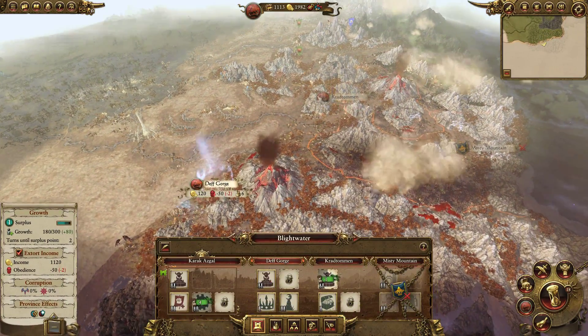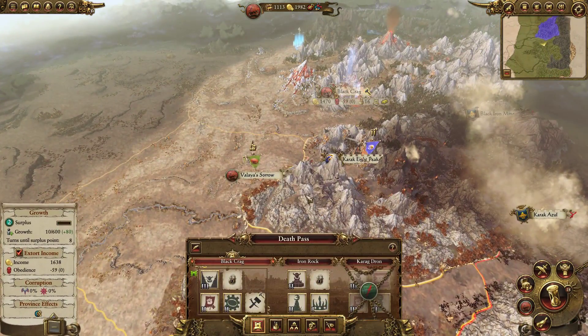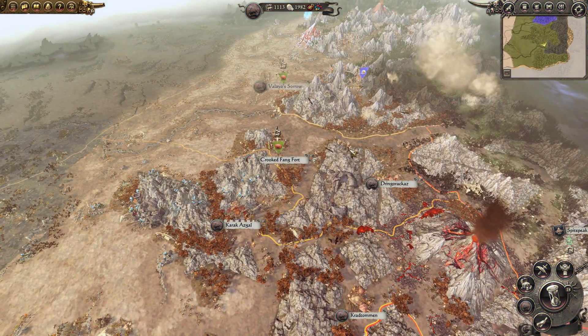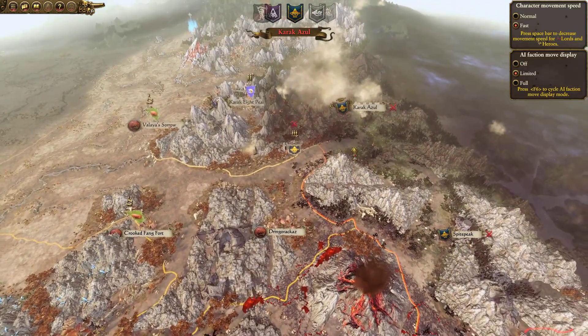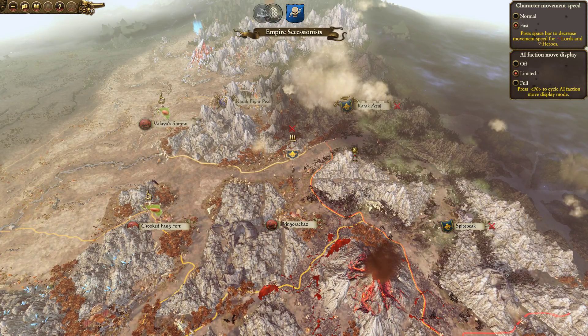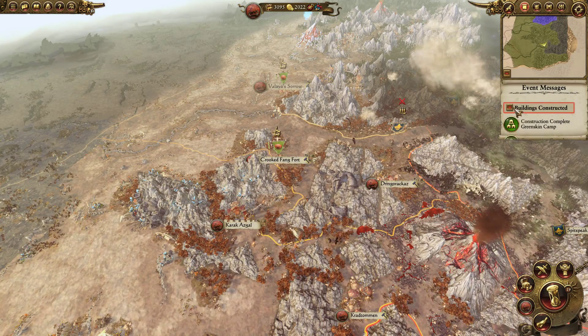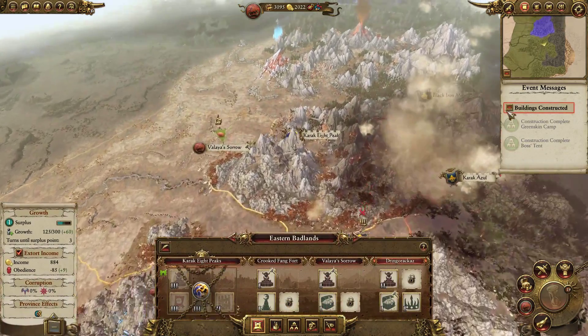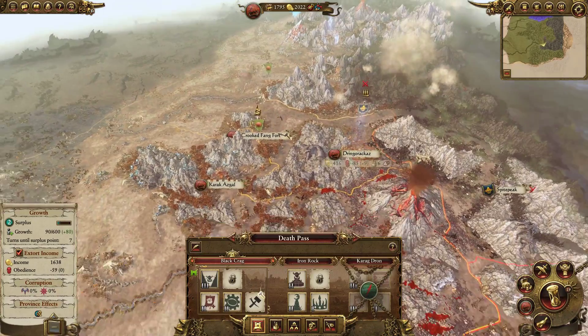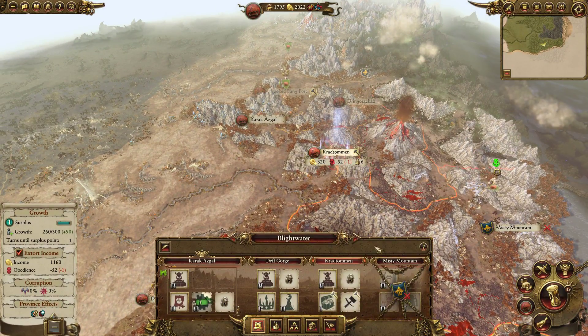From there, I'll probably work on improving things and getting that Tinker's Bench — that's going to take some time. Let's end the turn and get some more money. Oh, we got another army here — they're on a march stance right now. We got some buildings constructed: Boss Tent and some other things. Let's get that Pile of Shiny Stuff at Black Crag — we're still waiting for some money there.